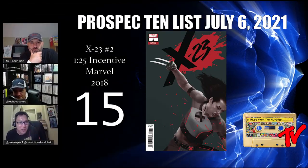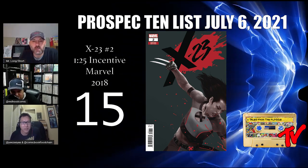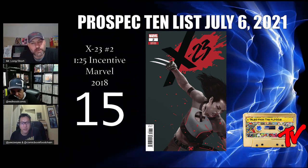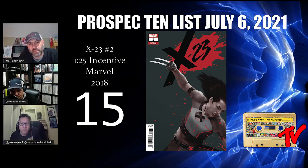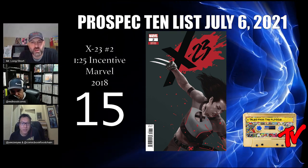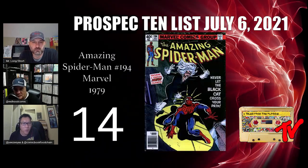At number 15 we have X-23 number two, the 1-in-25 incentive variant by Raza. This is done by Raza, one of the hotter artists in the game currently. X-23 spec is kind of sleeping at the moment, but when her spec picks back up, these ratio variants are going to really take off. We think this book has a lot of upside potential.